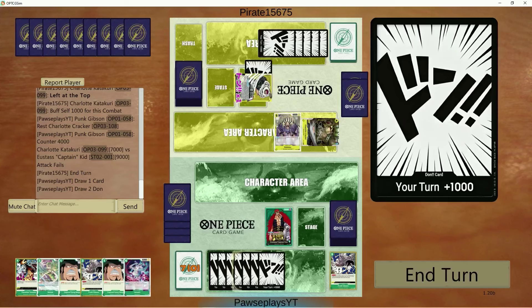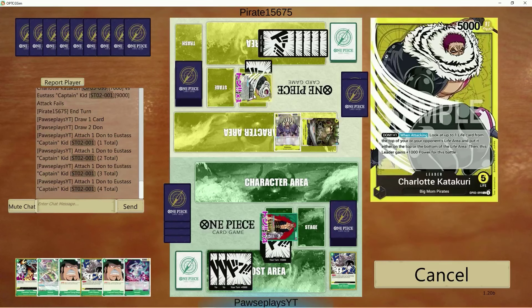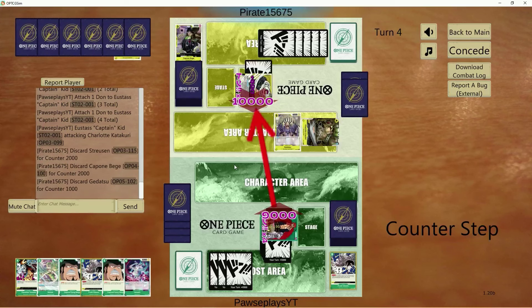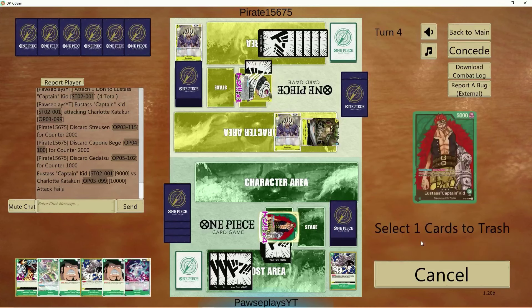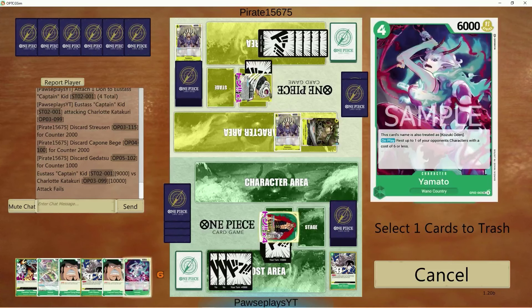We get a Yams here as well. Monet could be pretty good here, but I think we're just going to go face. I want to try to get this man down as quickly as possible before 10 drop Big Mom can come down and give him a second chance. Three cards out of that — that's crazy.